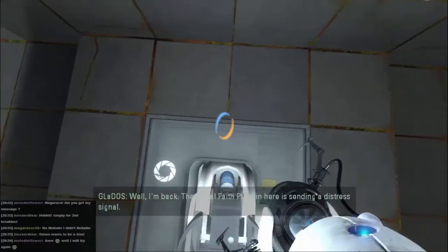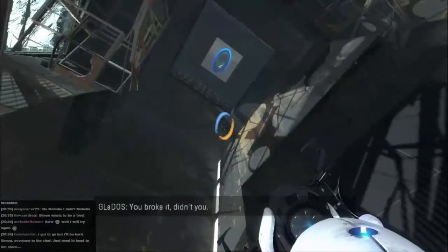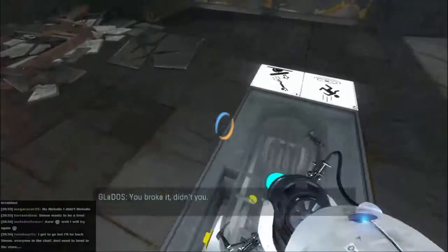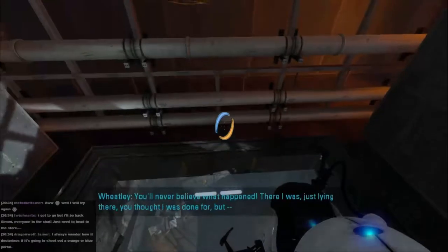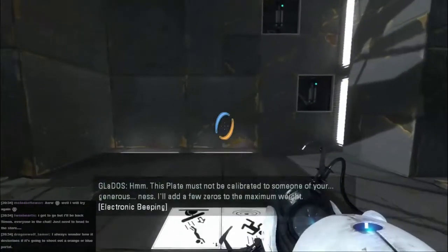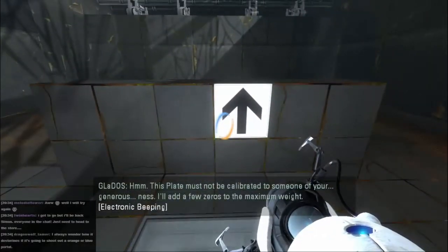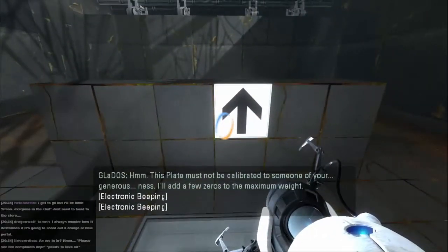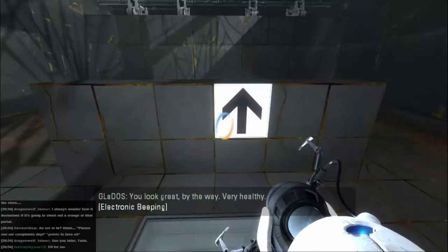Well I'm back. The aerial faith plate in here is sending a distress signal. You broke it, didn't you? There, try it now. What happened? I was just lying there. You thought I was done. Yep, that's working. This plate must not be calibrated to someone of your generousness. I'll add a few zeros to the maximum weight. You look great, by the way. Very healthy.